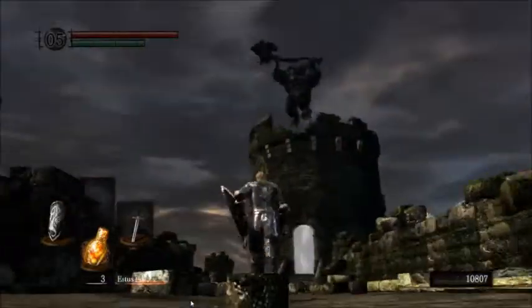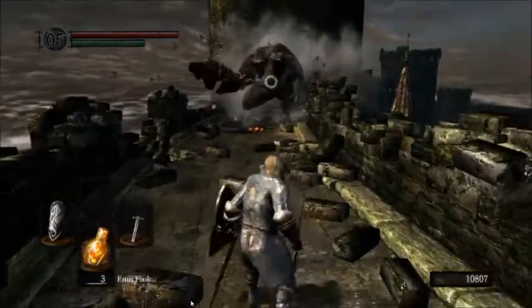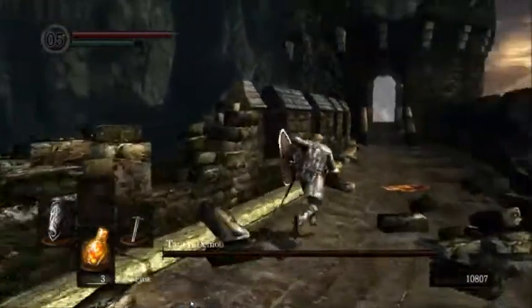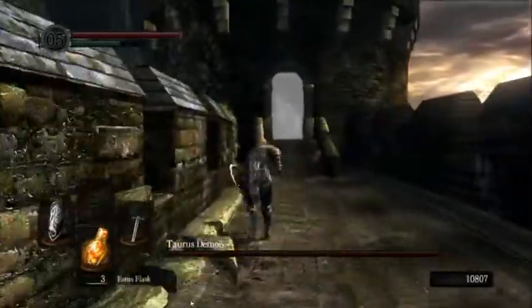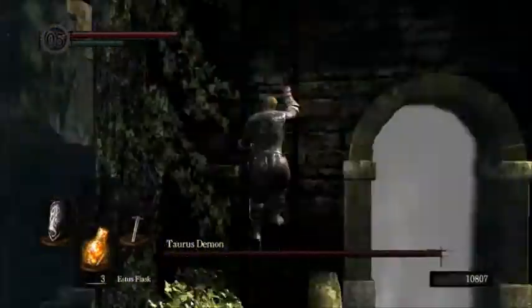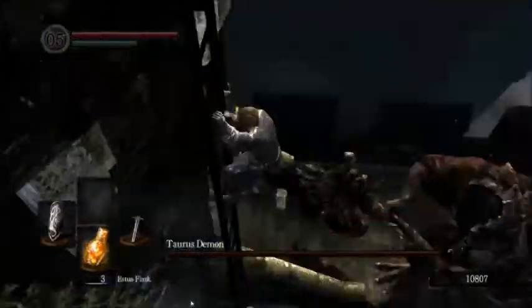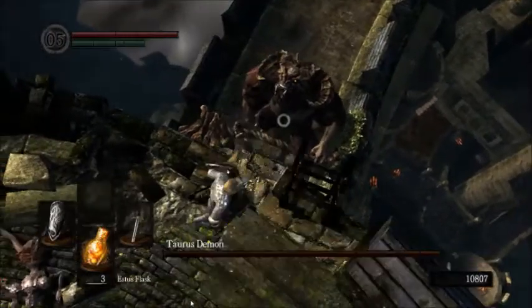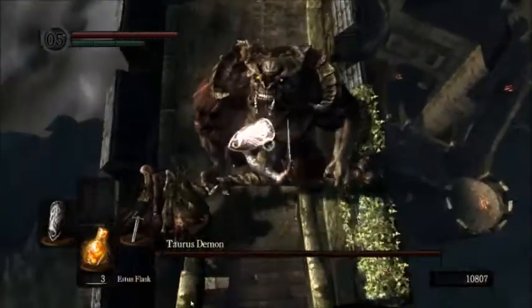Once you're about two thirds of the way across, the Taurus Demon will jump out, roar at you, and ambush you. For advanced players, you can go right up ahead and get in his face in close combat. But the easy way to do this is to run back to the beginning here and get up the ladder. If he tries to attack you, just turn your camera to face him and lock on. Once you get to the top, just like the Asylum Demon, you want to drop down and stab him in the face.